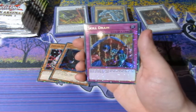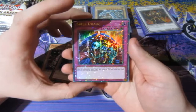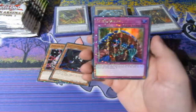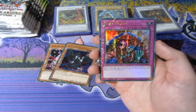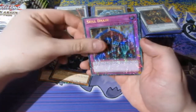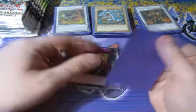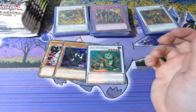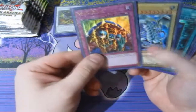Oh baby, look at that! That is a beautiful card right there. Good to know we get the best card in the set. We've got a lot more packs still to go, so we could get lucky and get another one, or Blue Eyes again, or Dark Magician, or Red Eyes. Let's go! Two of the best cards in the set — the Blue Eyes and the Skill Drain — and we still have quite a few packs to go.